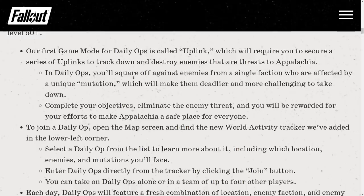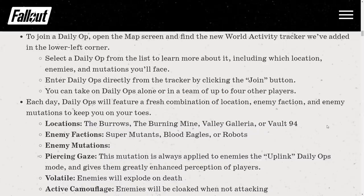In Daily Ops you will square off against enemies from a single faction affected by a unique mutation, which will make them deadlier and more challenging to take down. Complete your objectives, eliminate the enemy threat, and you will be rewarded. To join Daily Ops, open the map screen and find the new World Activity Tracker in the lower left corner. Select a Daily Op from the list to learn about its location, enemies, and mutations, then click Join.